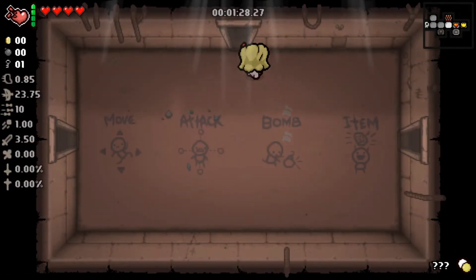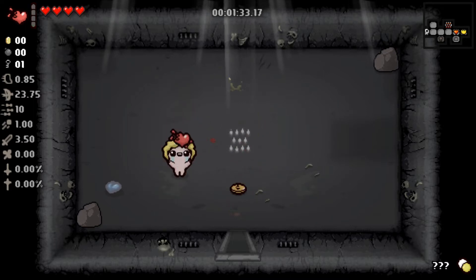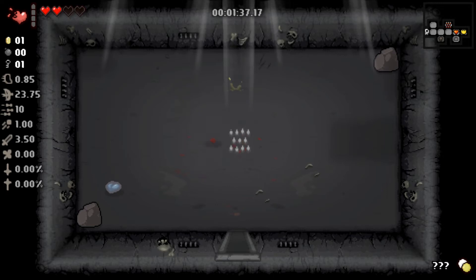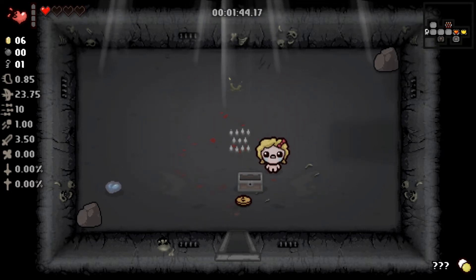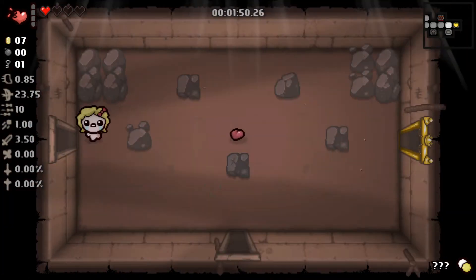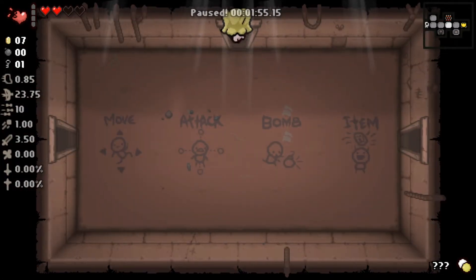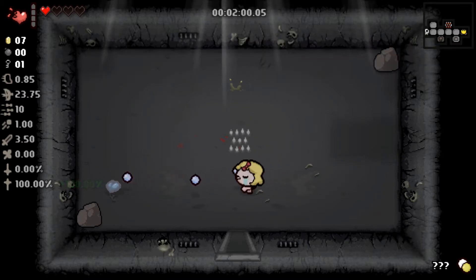I'm going to use a room I never use on this series: the sacrifice room. There are spikes and if you keep damaging yourself on them it will give you stuff. We can go and get some hearts quickly, and we feel blessed — that turns our devil deal into an angel deal instead.